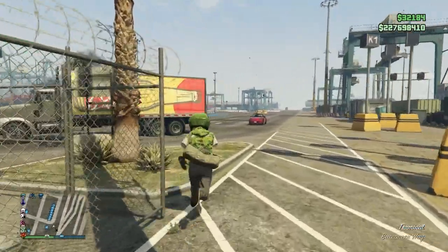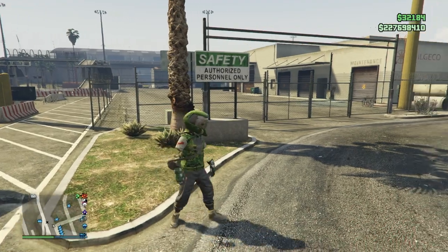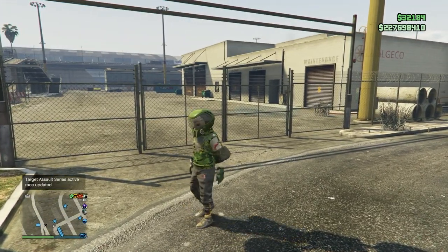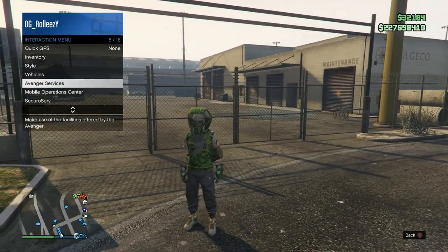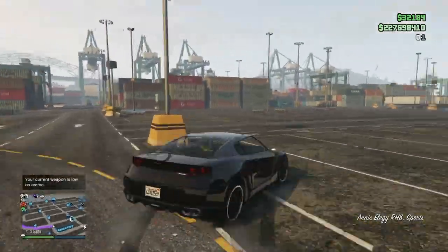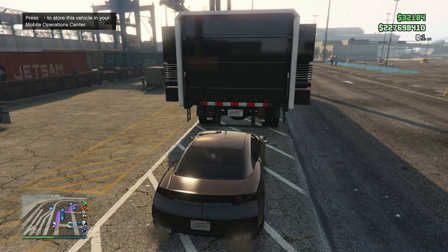This is pretty much smooth sailing so far — there are a couple things that can go wrong and at the end it is pretty random. Once you've taken the easy way out, you're going to spawn over at the docks. You want your friend to call up a buzzard or something and make their way over to the docks as well. Now as you see I just called up my MOC — request your MOC and wait for it to spawn down. Once your friend is over here, go ahead and request your personal vehicle from the MOC — that's the RHA I told you to put in there from the beginning. Make sure your friend is outside, not in their MOC.